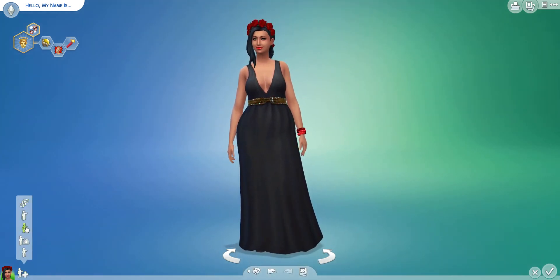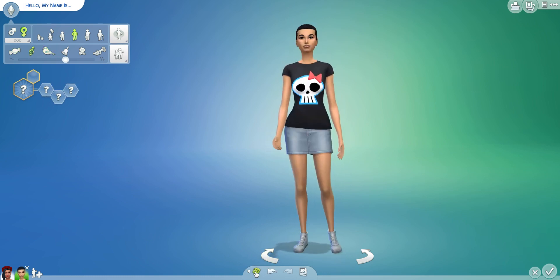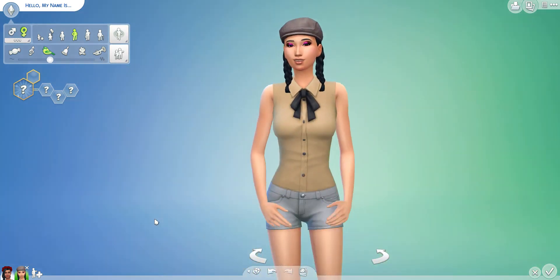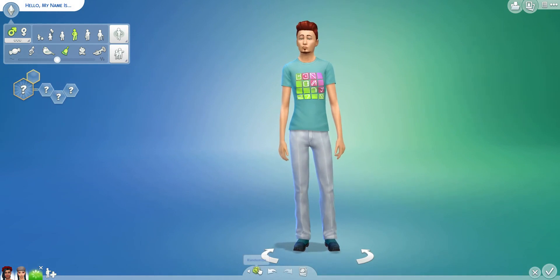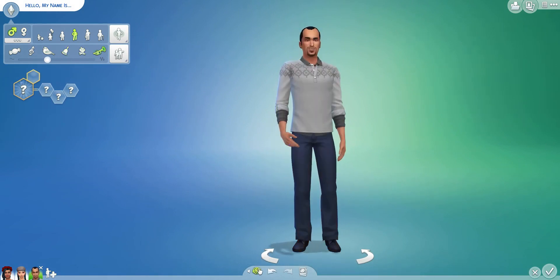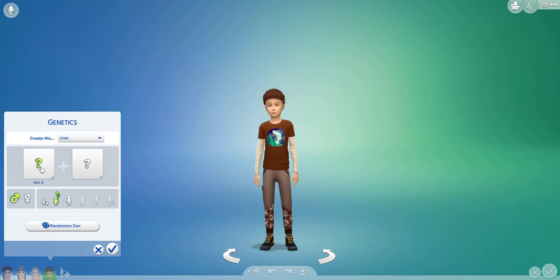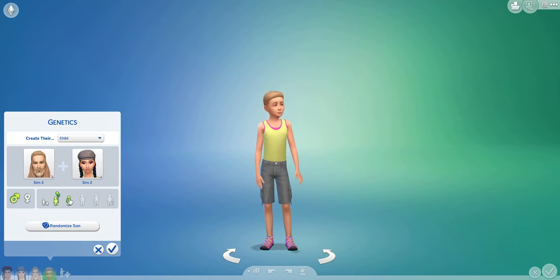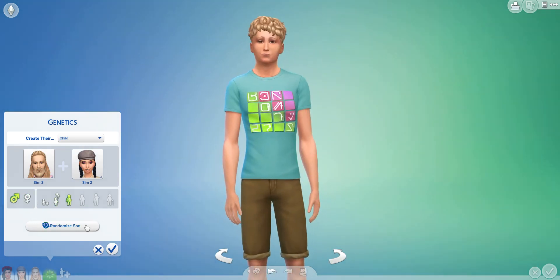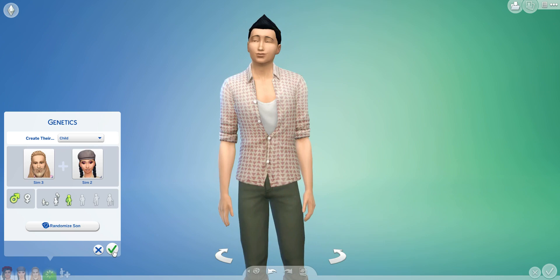Alright, let's create the dad of the family now. Roll one, two, three, four — what different genetics here — roll five. This is the dad. Cool. I think this is a fun way to create some really unique looking Sims, because what I find is a lot of people will create similar looking Sims.